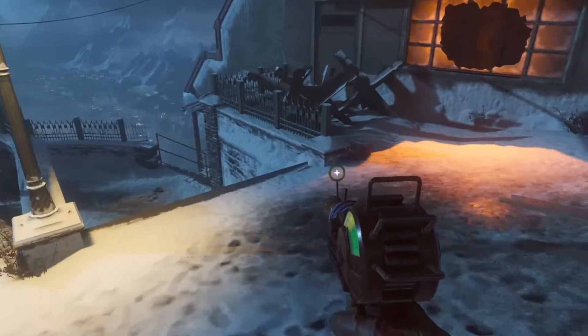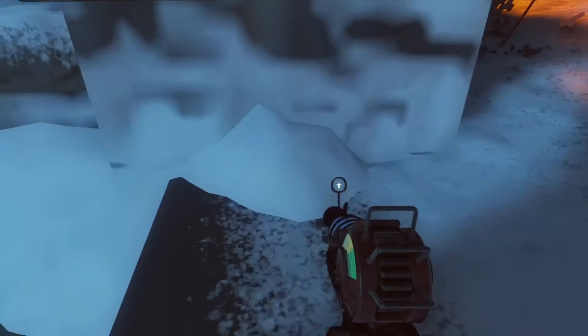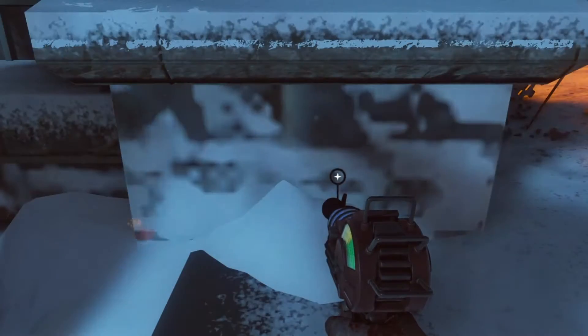So it's an under the map team pileup glitch. You're gonna have one person come over to this railing next to the double tap area and you're gonna prone right here. Have your friend with a running zombie, preferably, and make sure you also have the near death experience gobble gum activated.